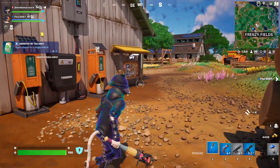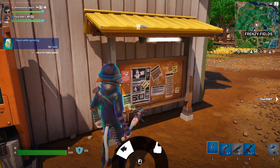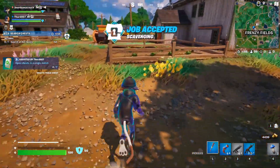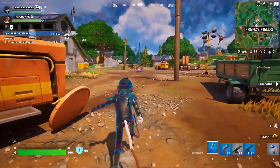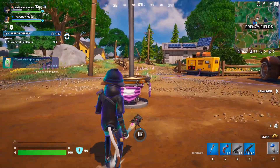You can also find Exotic Slap Splashes by busting open Loot Llamas! The normal rarity of Slap Splashes can still be found in Hollow Chests, but those are in stacks of 3 instead of 2. All other stacks of the normal Slap Splashes will be in stacks of 2!